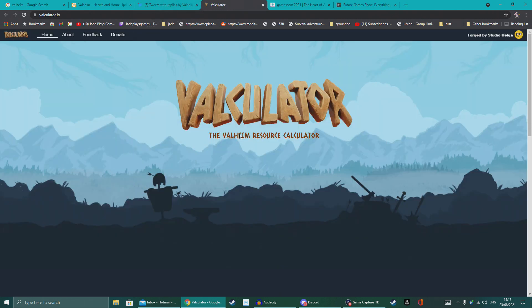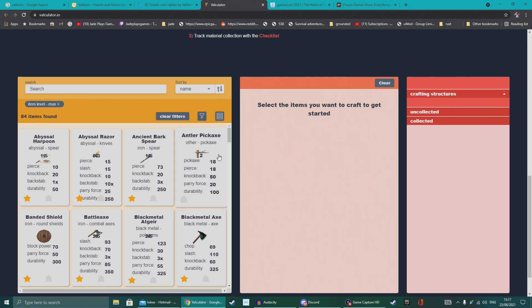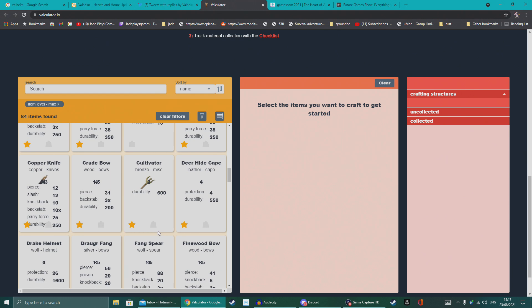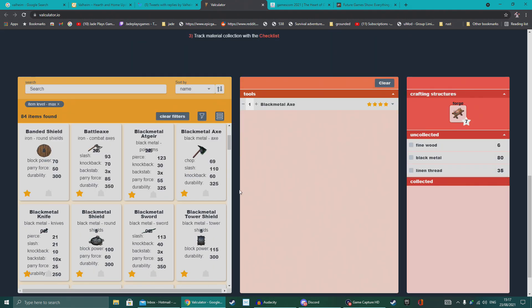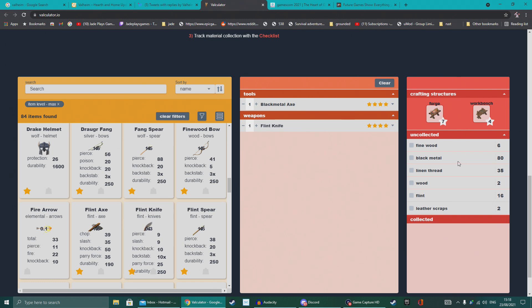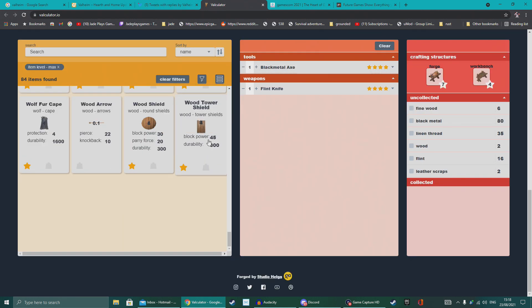Something else pulled from Twitter is the Valculator — the Valheim resource calculator at valculator.io. It gives you a quick definitive list of everything you need to craft a certain item, weapon, or piece of armor, with a breakdown of exactly what it does. It's a cool fan-made tool. If you play Valheim a lot and have a second screen, it's worth checking out.